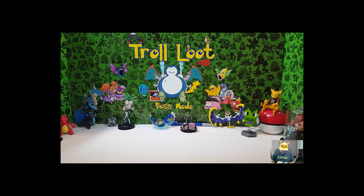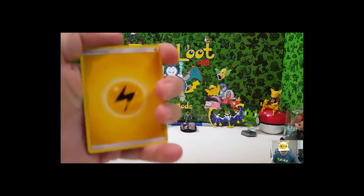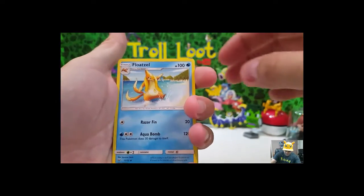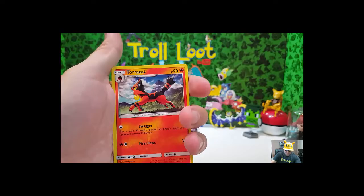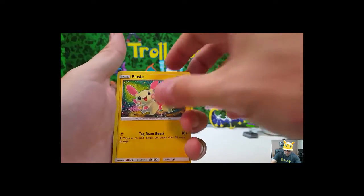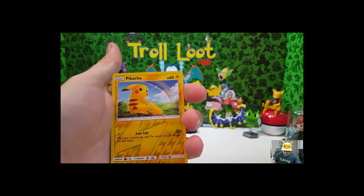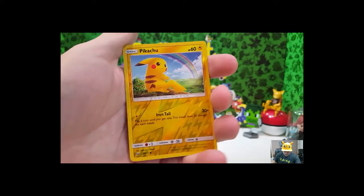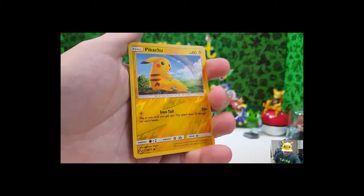There you go — one, two, three, four. Pokémon Energy is Grass. Flaaffy, Electro, Carnivine, Scraggy — I don't like Scraggy, Scraggy's weird to me — Torcat, Pulse, Boozel, Totodile. And reverse holo Pikachu — look at that beautiful card! Beautiful card — I love it, that's probably my favorite so far.